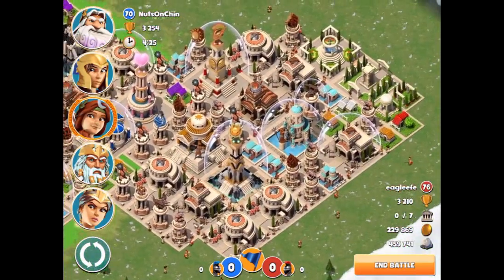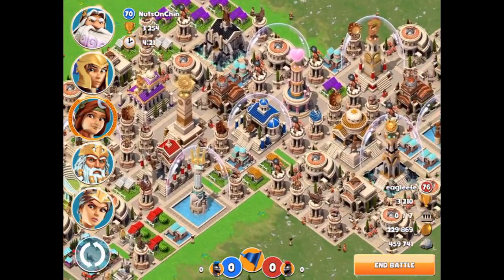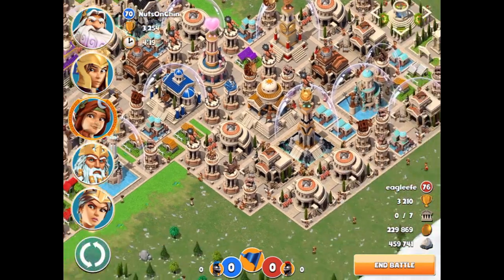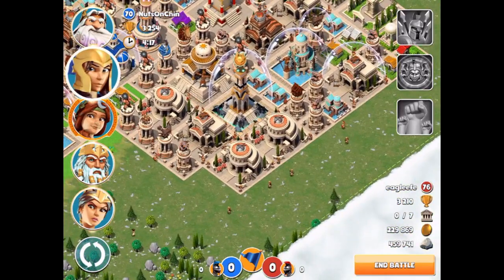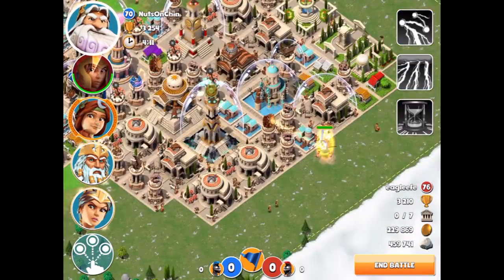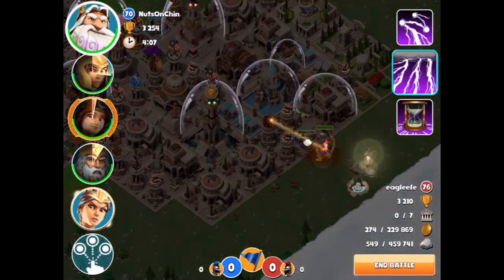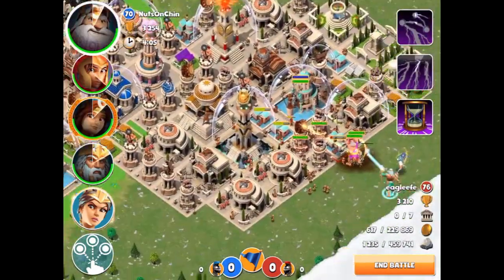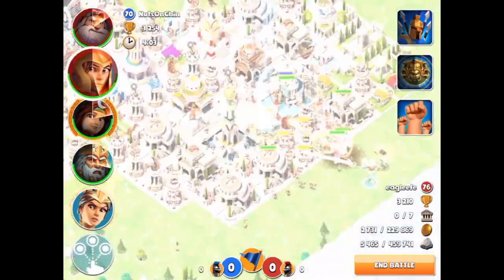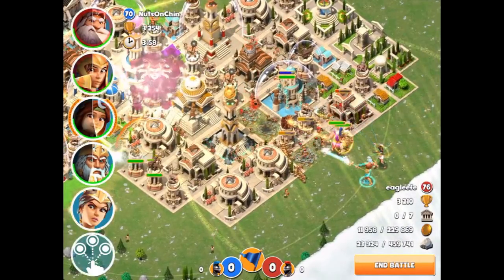I'm trying to see if they have the Athena monument - it doesn't look like they do. The way we're going to be attacking: we're going to use Athena first, drop Athena, and use the second ability because she can just take damage. Drop all these dudes in here - oh, there's actually a Medusa tower, that's unfortunate. We're going to use the inspiration ability with the Kraken because that just makes it do a ton of damage.